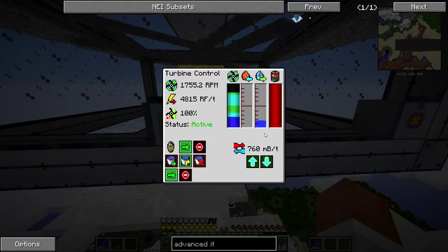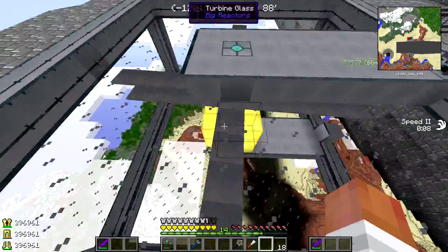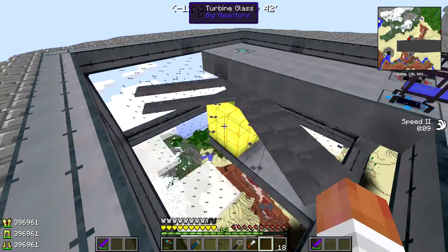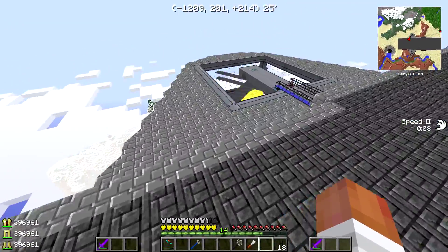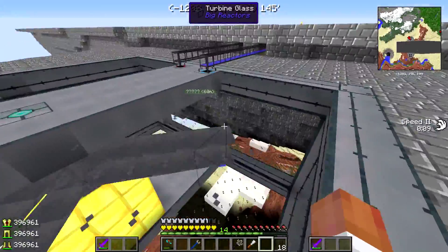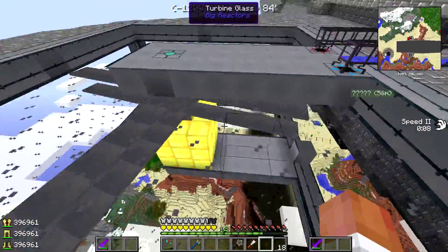Look at that — beautiful! A note on the gold blocks we were talking about: the reason enderium won't work — if you missed that episode, I wanted to build these with enderium which would have given me around $15,000 a tick — is that no non-vanilla blocks will work in these turbines in multiplayer. It's apparently a problem with the ore dictionary, which will be fixed next time it updates.